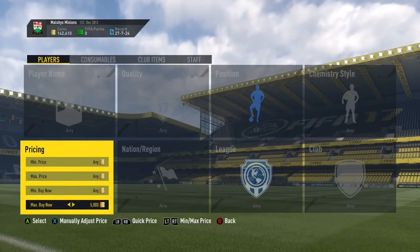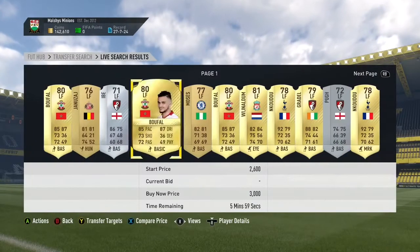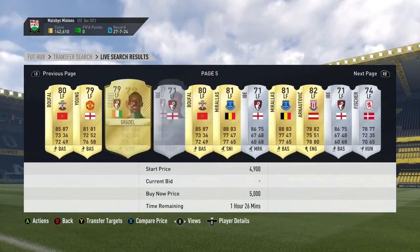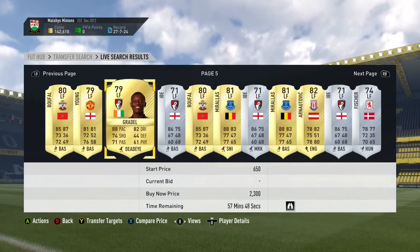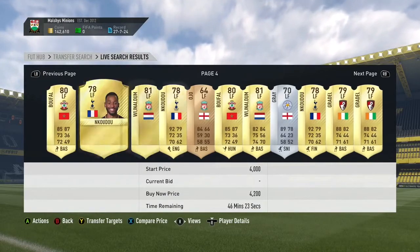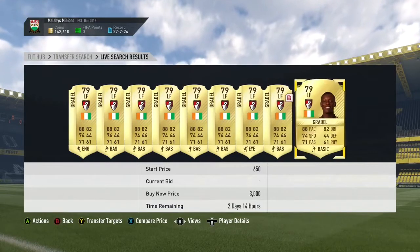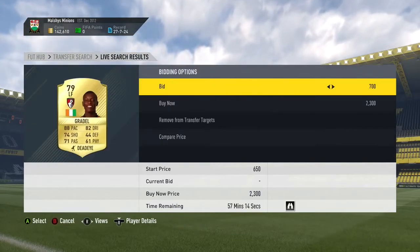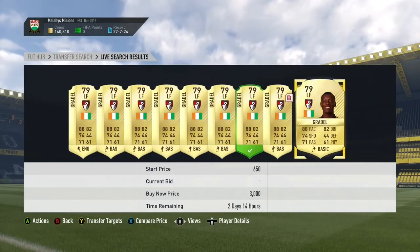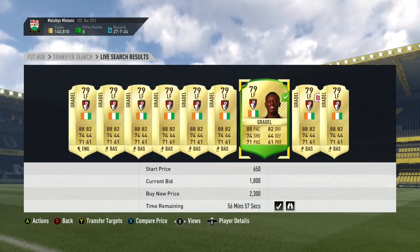The next method is the famous left forward / right forward method. You will need around 15,000 to 20,000 coins. I've made a few modifications to this method because it will be the start of FIFA. All you want to do is go to the left forward position, set max buy now to 5,000 coins, and again select a major league. Select cards which have open bids and add them to transfer targets. Check the prices on the left forward position.